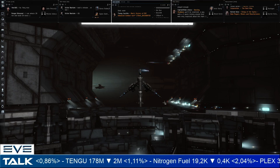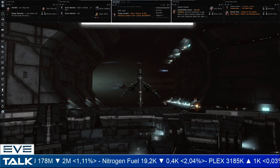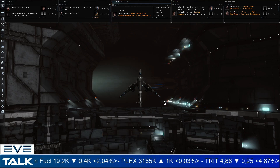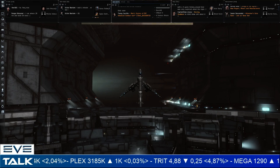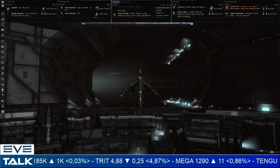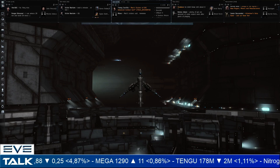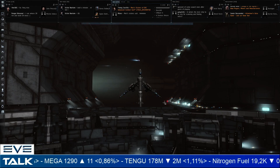An interesting fact: someone a couple of Eve Talks ago said that maybe we were underestimating the delay between the current moon mining and the ability for people to set up refineries at the right spots at the moons. Looking at myself now — I have to buy the blueprint, make a copy (that'll take a couple of days), create the structure itself, then deploy it with another 24 hours before you can actually start using it. There's quite a bit of delay before you can get the first refinery up and running.